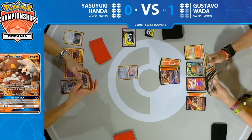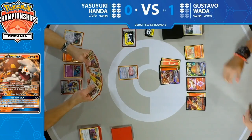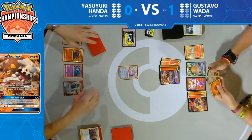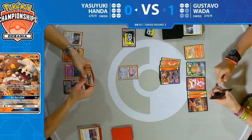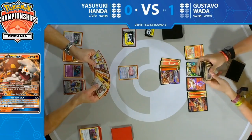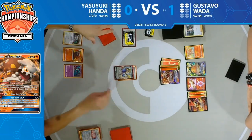Gustavo's Heatran is able to attack every single turn and knock out anything on Yasuyuki's board — but is it enough? Will he be able to get through enough Lillie's Poké Dolls? With Gustavo at three prizes, a lot of mill decks kind of give up prizes because it's just an extra turn. Yasuyuki might have to do one turn with Resource Management from Oranguru.